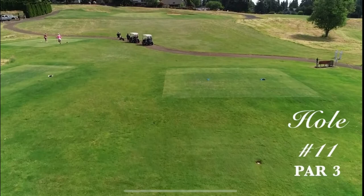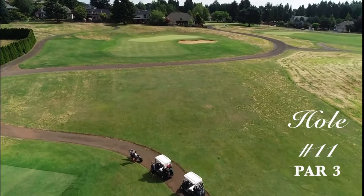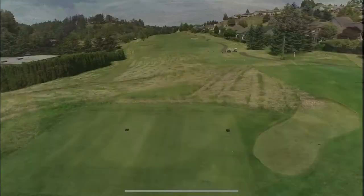Hole number eleven is only about 130 to 135 yards, but it's severely uphill, so plan on an extra club here. It's almost kind of a false front — you can't see the bottom of the flag, you can't see the surface of the putting green. That bunker on the right catches a lot of balls. Not a deep green, so you really need to play it to the number on that one.